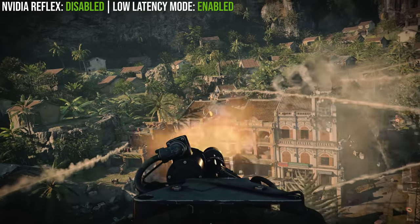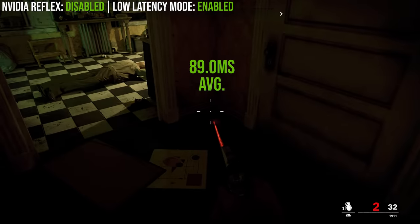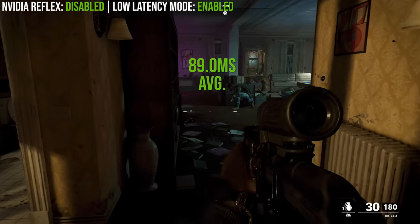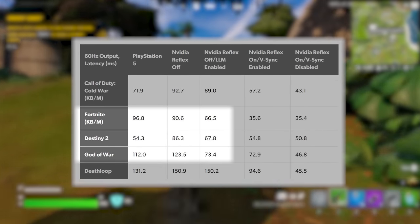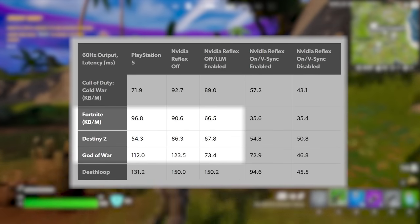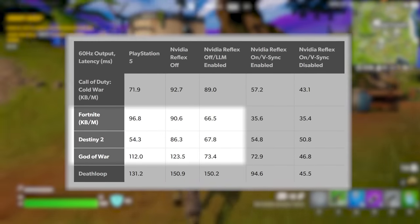Secondly, LLM doesn't support DX12 API modes in games. So Cold War in its DX12 mode has latency averaging at 89 milliseconds with LLM Ultra enabled — barely any change from our 92 millisecond Reflex disabled results, which makes sense given that LLM isn't actually engaging. It will of course work properly in DX11 titles, as borne out in our results for Fortnite, God of War, and Destiny 2, all using DX11 in our tests, showing a clear reduction in input lag with LLM enabled.